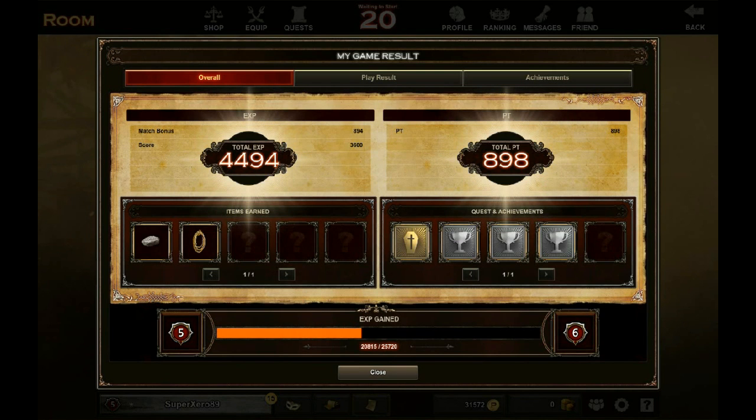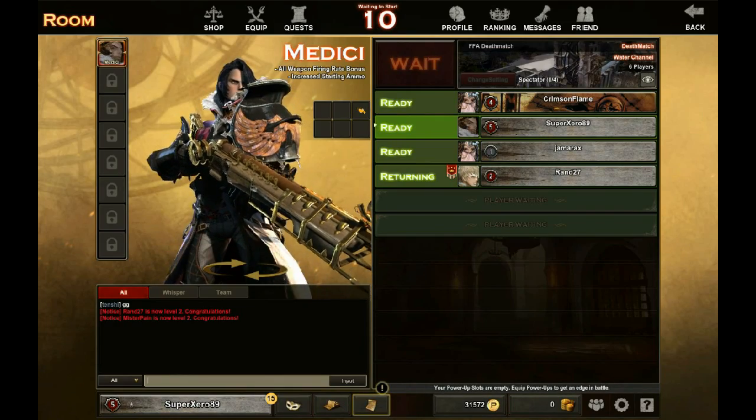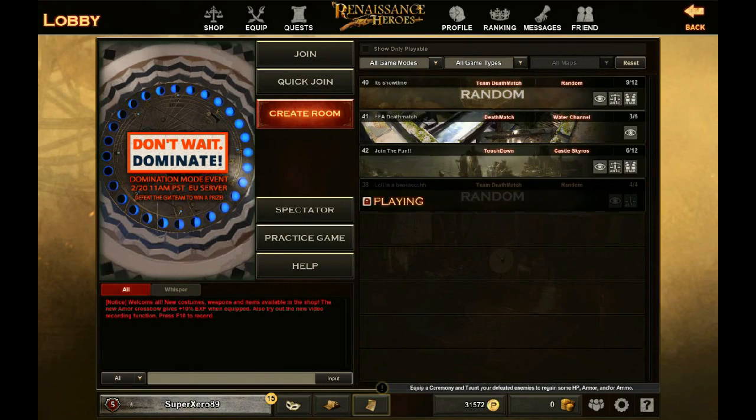As you can see this is your standard result screen — you get a certain amount of experience, you level up, and you get items and money for leveling up. Standard fare. We're going to go back and see what else is available.